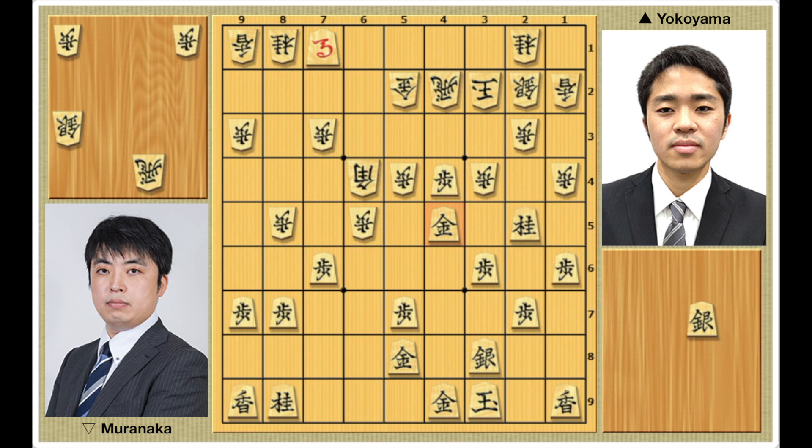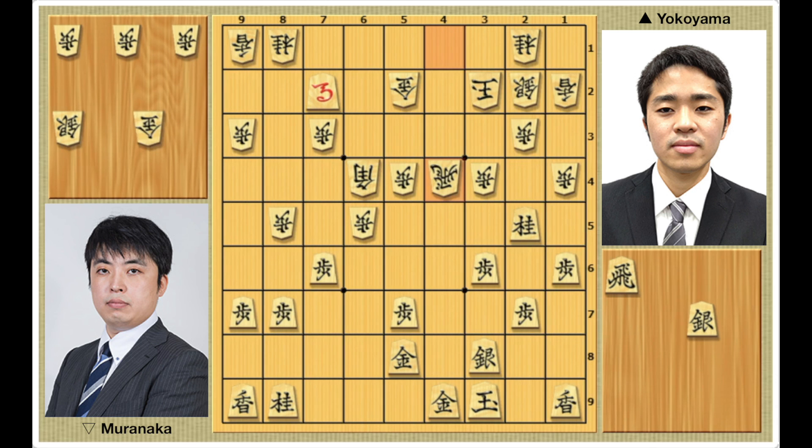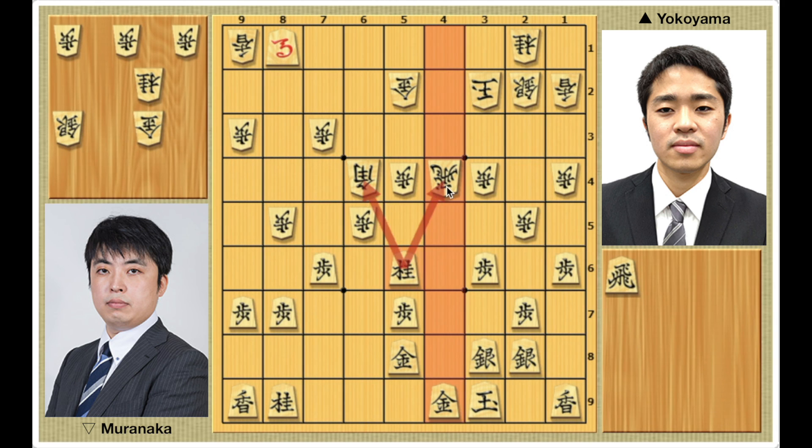But Muranaka once again shows his tenacity. He plays rook drop 4-1, and after horse to 7-2, rook takes 4-4, gold takes, rook takes — he hands one of his rooks over to Yokoyama, but eliminates the dangerous foothold on 4-4 while renewing his threatmate of silver drop 2-8. And if Yokoyama responds with silver drop 4-5, this would be a blunder because after silver drop 2-8, king to 4-8, rook takes 4-5, Muranaka would get the silver for free. But instead, Yokoyama defends with silver drop 2-8. The story of this position is the difference in king safety. With 4 generals in his castle, Yokoyama's king is safe against Muranaka's attack. In contrast, Muranaka's position is in total disarray. For example, after pawn to 2-4, horse takes 8-1, pawn takes 2-5, knight drop 5-6, Yokoyama's attack would gain speed by targeting the floating pieces in Muranaka's camp.